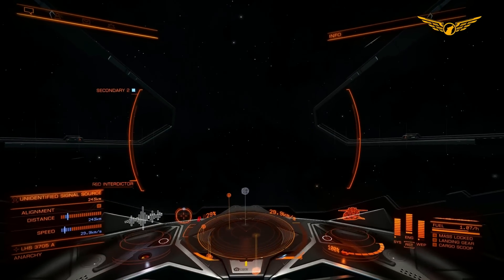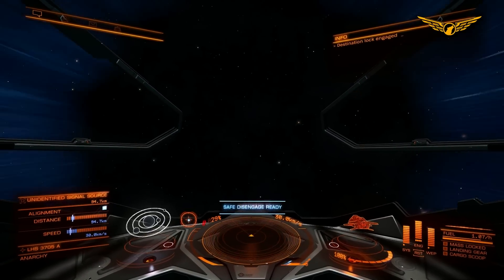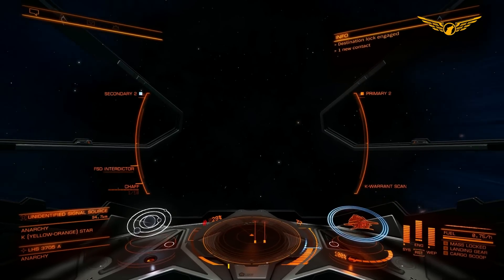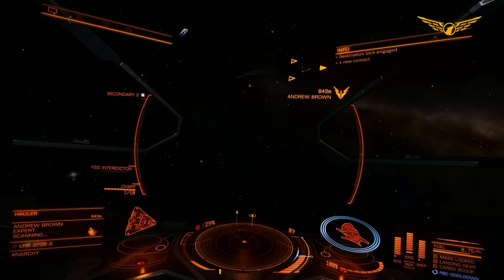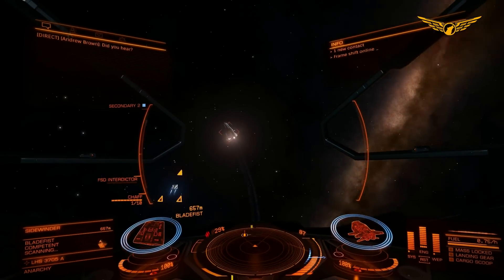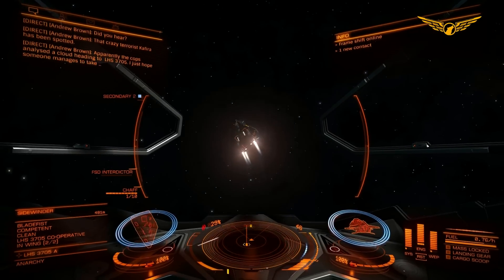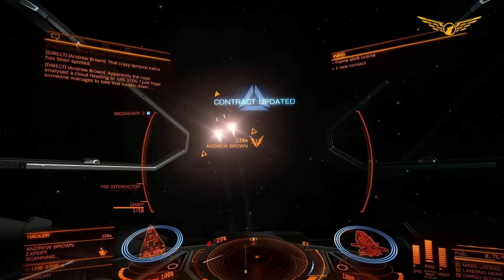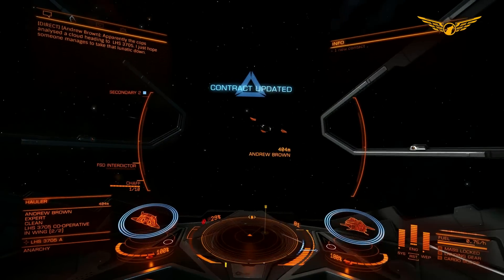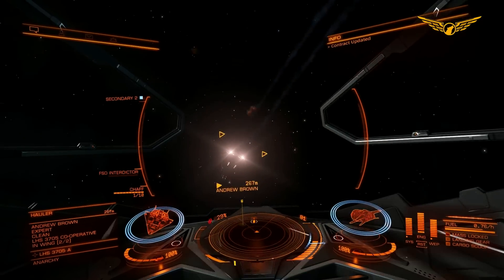Is that another one there? Yep, another unidentified signal source in front of us. So let's drop into this one. Now, what have we got? We've got a hauler and a sidewinder. And look at that — we've actually found, straight away first time, the ship that actually knows where our target is.